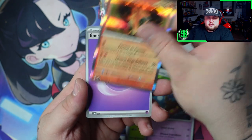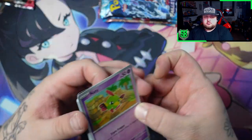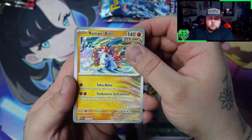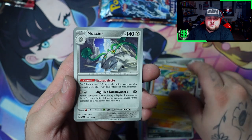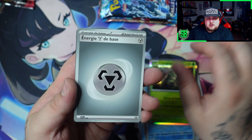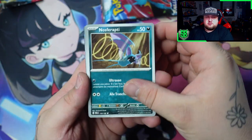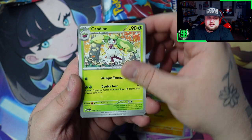Okay nothing again — the fire fish again. Got Natu, Zubat. Ooh I like Volcarona but in his Ancient form, very cool. Okay nothing again. Wow, five packs and nothing so far. Four more packs including this one. Zubat. Okay come on.